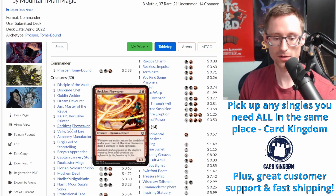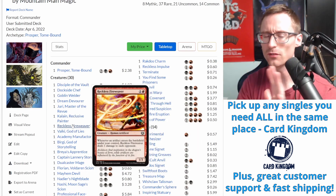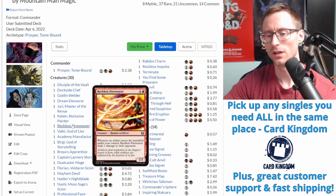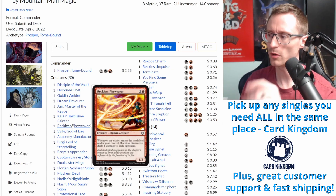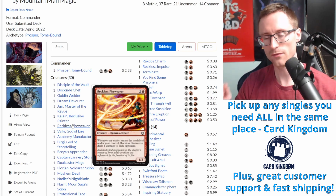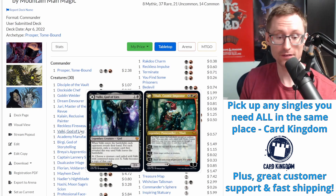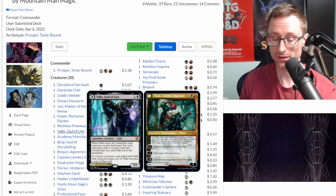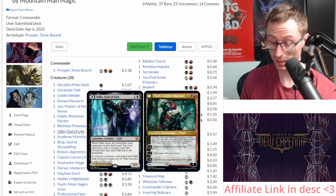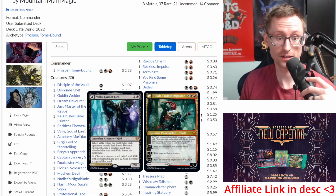Reckless Fire-Weaver is another way to ping opponents down - this one does one damage to each opponent, so definitely higher value than Disciple of the Vault. It keeps everyone honest; no one can get too comfortable losing two or three life in a turn. It's also a lightning rod to protect Prosper. Then we got Valgavoth - I just needed a deck for him. He exiles a creature but all we can really do is copy him. The commander side is obnoxious and definitely a salty card which fits well with Prosper.